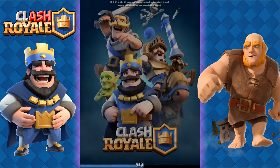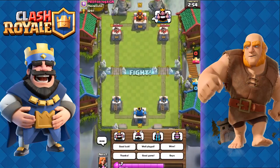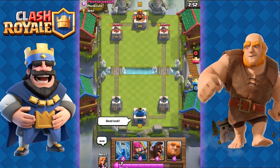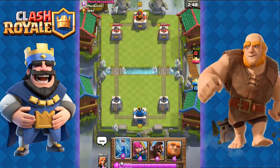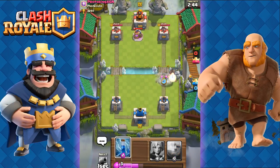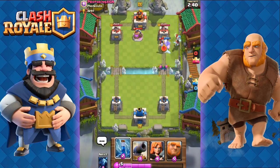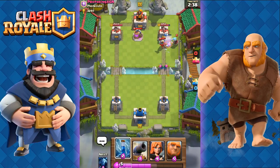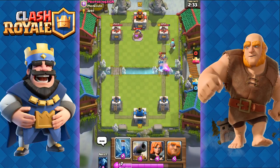Here we're up against Proto King XGN from the clan Phone Cubs. Good luck. We have Giant, Hog Rider, Archers, and Zap. We're going to start off with the Hog Rider Archer combo. He's going to go with his pump. Ready our Zap if needed. He goes with Knight and Ice Wizard — unfortunately that's going to counter our combo here pretty effectively.